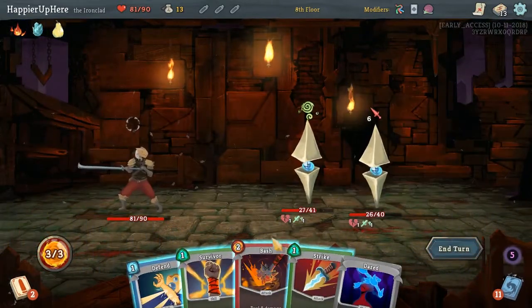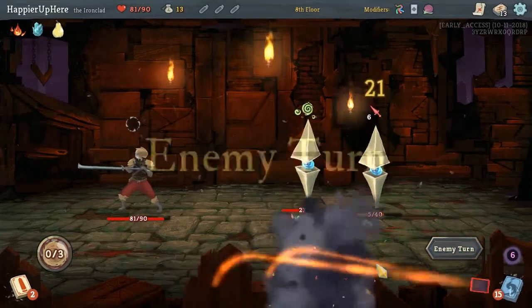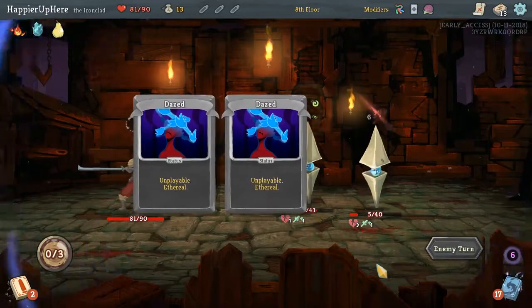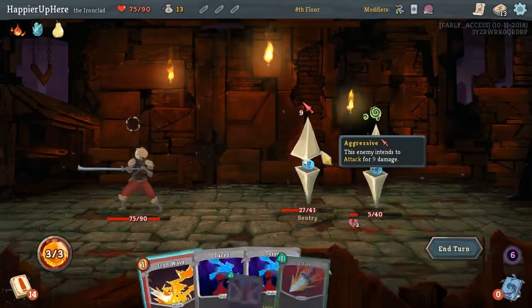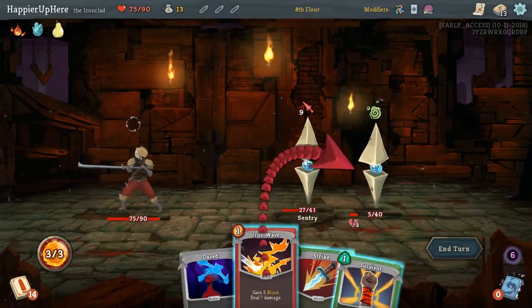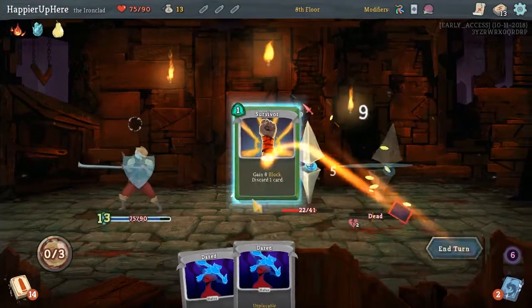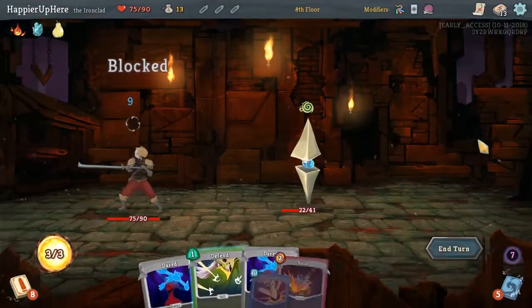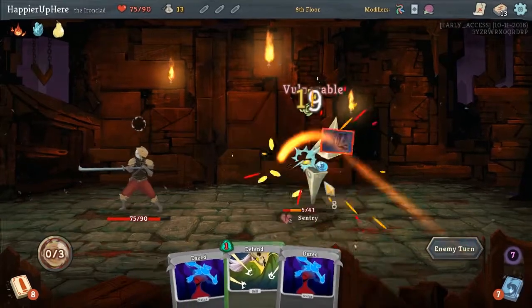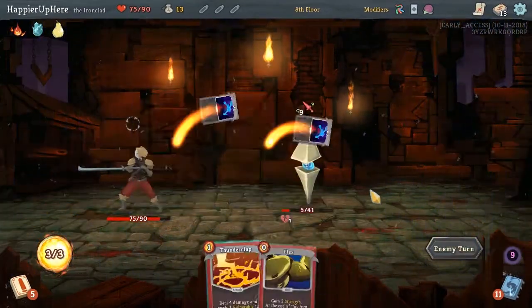Here we'll do a Bash and a Strike. Iron Wave. Strike, Survivor. Bash and Strike - a single Strike should kill next turn.